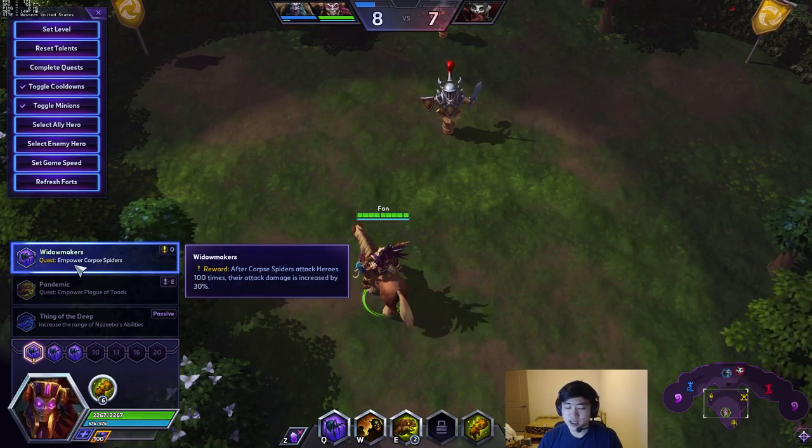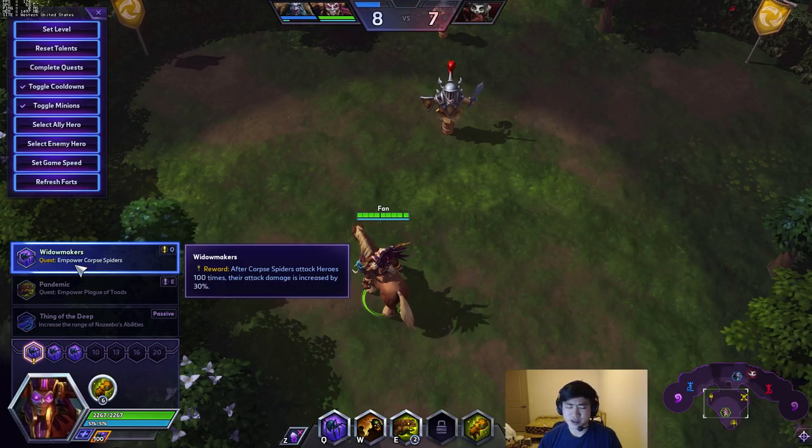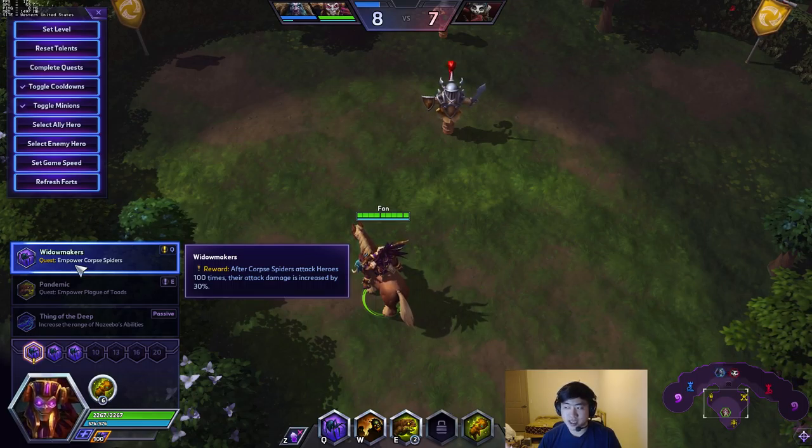So level 1, you're going to take most likely Widowmaker — a very strong talent. It increases your Q's damage by approximately 30%. It's very easy to stack after Corpse Spiders attack heroes 100 times. Corpse Spiders attack very, very rapidly, and there's a lot of them, so it's very easy to stack this. If you get like 10 Q's on heroes, maybe even less, somewhere around that range, you'll basically have this completed. I expect Nazeebo to finish this quest in around 2 to 4 minutes — basically early game — and the effect will stick with you throughout the rest of the game.